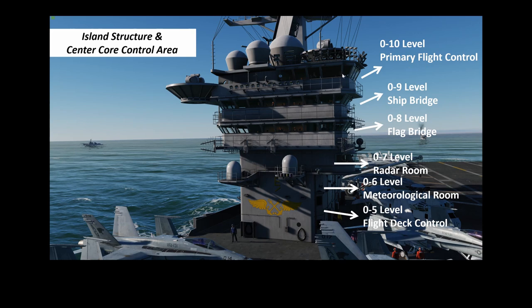On top of that is primary flight control at zero ten level — basically the tower of the carrier, like the ATC tower at a land base, but not ATC. Primary flight control is responsible for all aircraft within a five nautical mile radius. If you have to enter a waiting pattern above the carrier — say at 2,000 feet — or enter the case one recovery circuit, those are all handled by primary flight control.